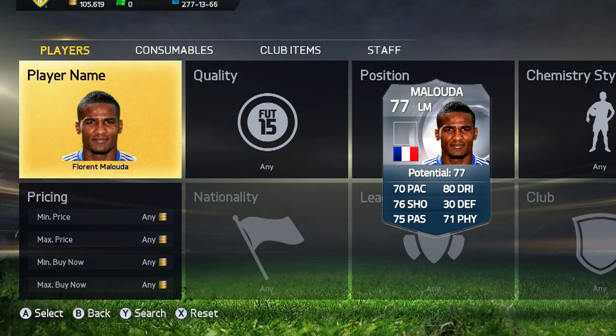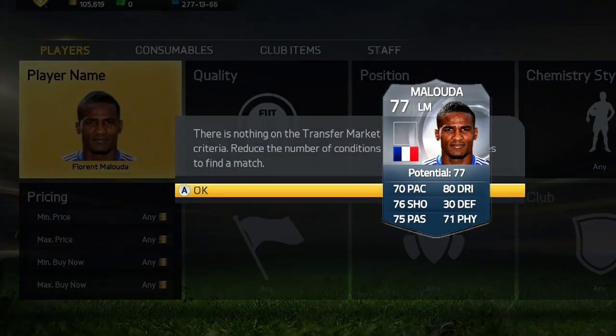Malouda, the former Chelsea man, actually has some okay stats: 80 dribbling, 76 shooting, and four-star skills in game. That's his actual card on the screen. He plays for a French club in Ligue 1, so he'll probably get transferred to that team very soon. You guys may remember him from his Premier League years — pretty much a legend you could say. He's 35 or 36 years old now and his card still looks decent.